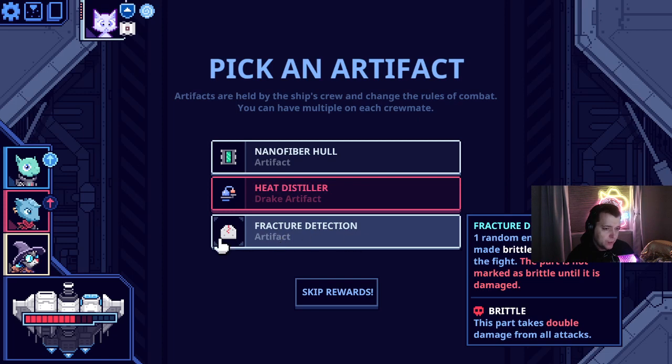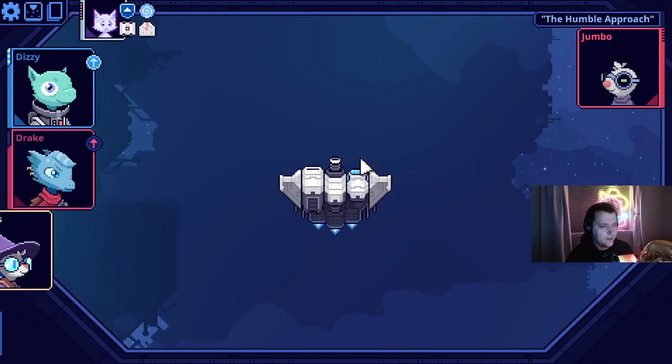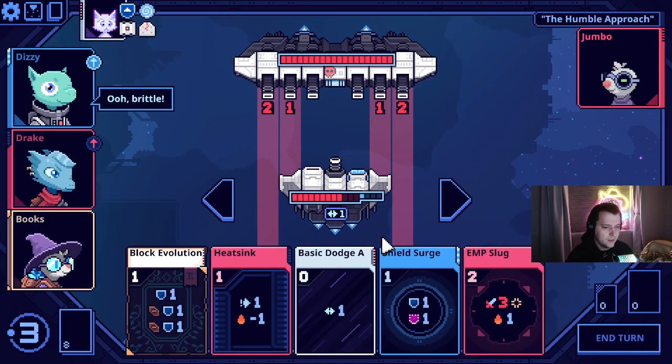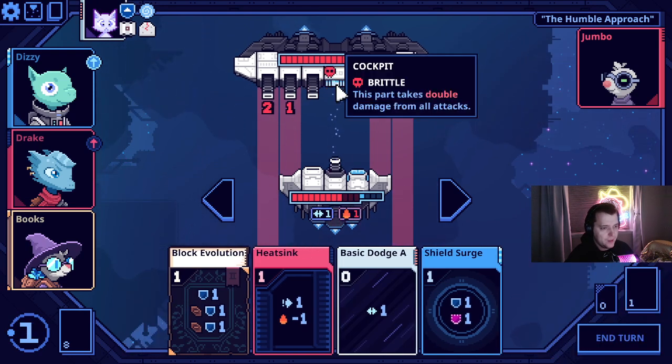Serenity every third turn. Fracture detection — brittle is actually incredible. This should probably be an uncommon rather than a common. Oh no, it can be on any part. So not every ship has so many parts like this one, but Jumbo's also in the middle here — very weak in the middle.